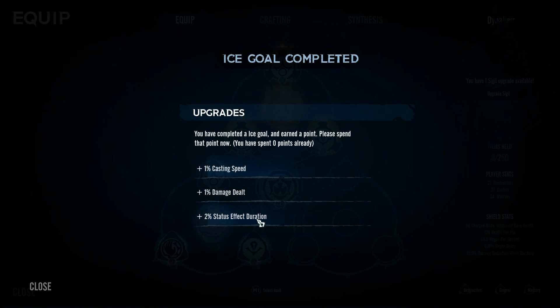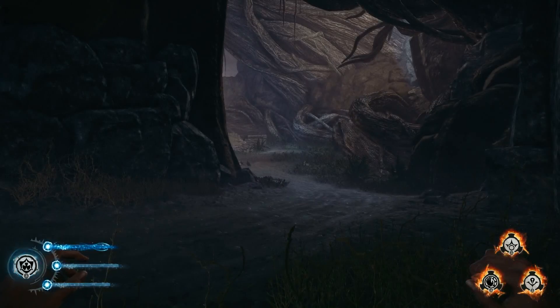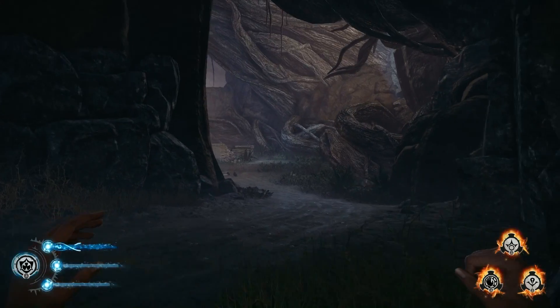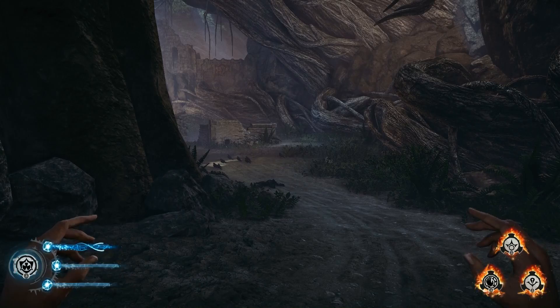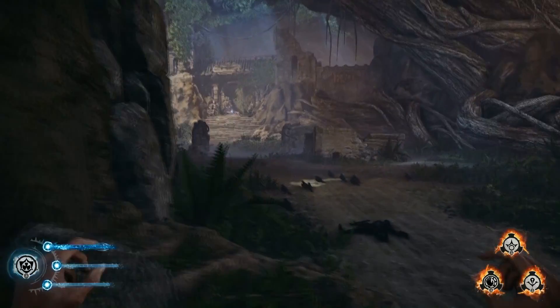It'll let you do infinite quick blinks in a row, and you can do a charged blink that will do a little nova explosion thing after you blink, which is kind of cool. It lets you turn your blink into like an actual weapon. But when you have that type of shield, you can't block.